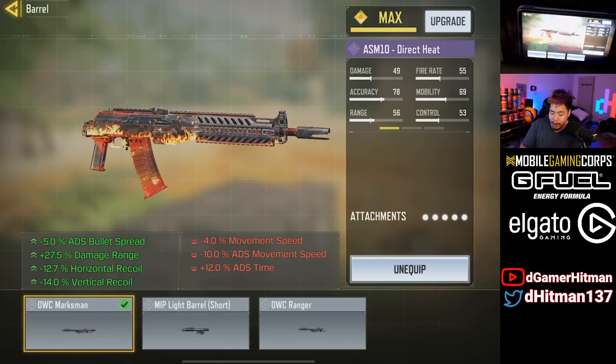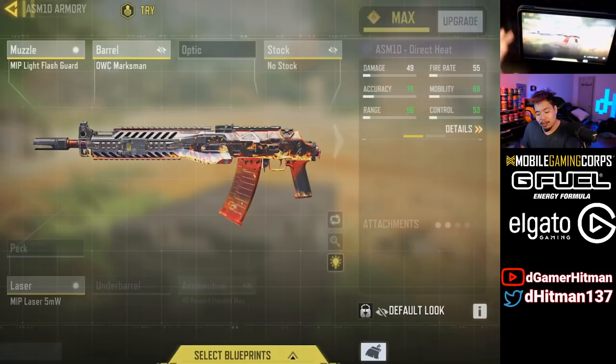The movement helps out a lot. I have the marksman — you can potentially get away with the ranger, but I kind of still wanted a little more recoil control for long range. The downside is not that much more from the ranger; it's like 3% ADS and one movement speed. Honestly, this is supposed to be that mid-to-long range with close range hip fire. The MIP flash guard and MIP laser are just so good together. The last game was absolutely insane — I was straight up bullying. We're playing with Cyber; it was a great game. Hopefully you guys enjoy it.